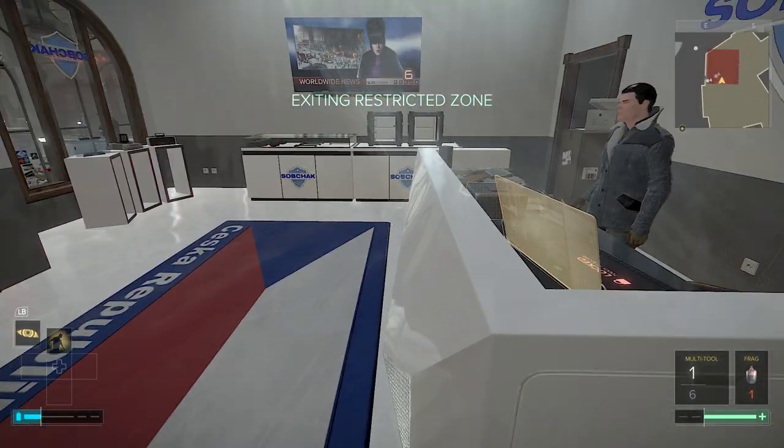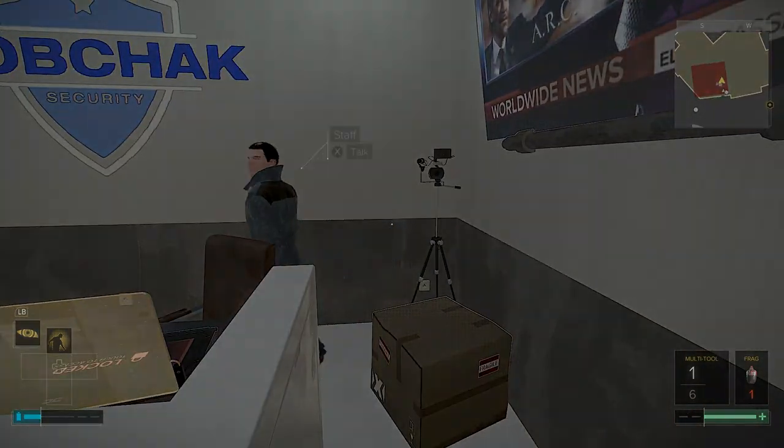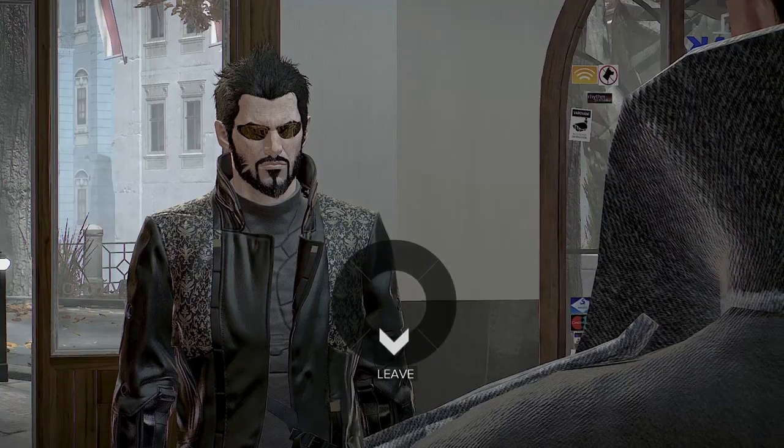The first keycard — the Tavos keycard — is in here. Watch out for going behind the counter before you've spoken to this chap; it's a restricted area. But when you do, you can buy some crafting bundles from him.